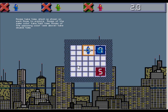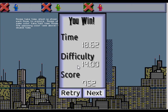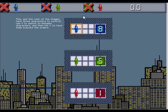So rooms of the same color take half the time, and rooms of the opposing color take double the time. The rest of the stages have three characters to control. Use X to switch between characters and then hit C to have them execute their orders.